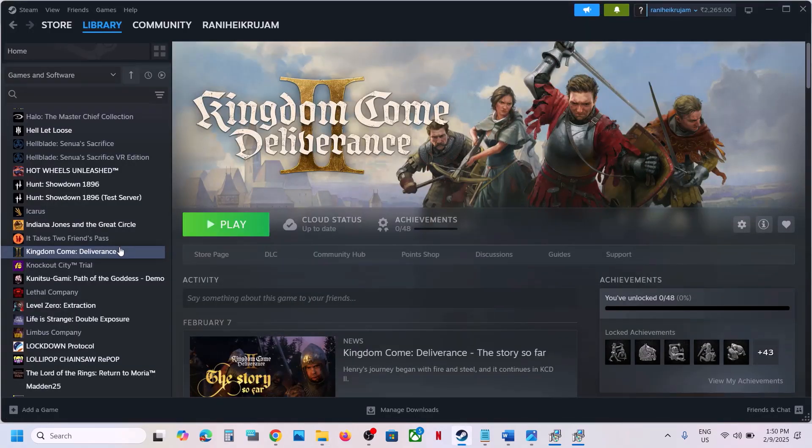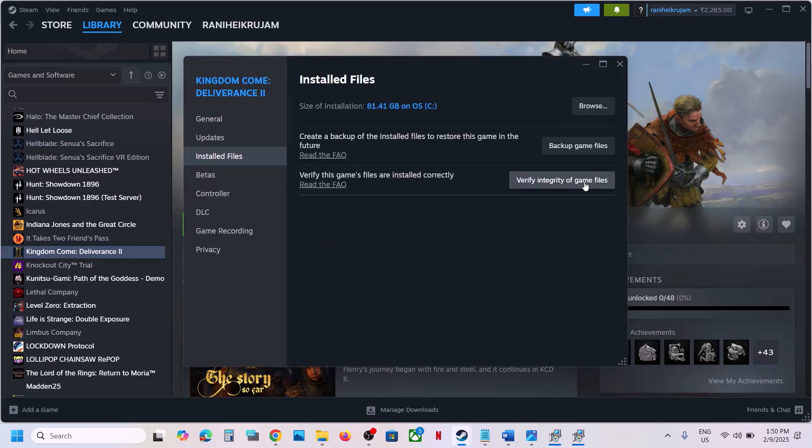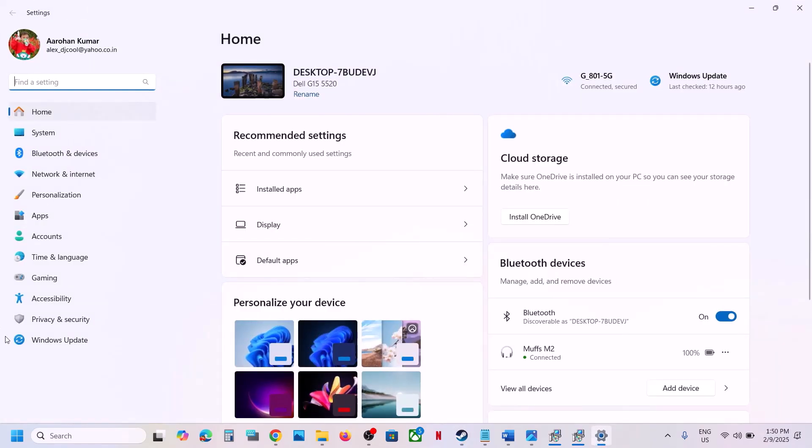If you're still facing the problem, go to Steam, right click on the game, select Properties, go to Installed Files, and then click on Verify Integrity of Game Files. After the verification is complete, launch the game and check.